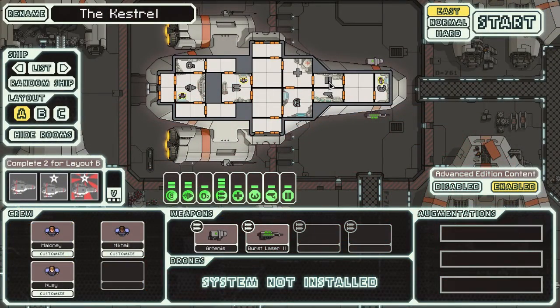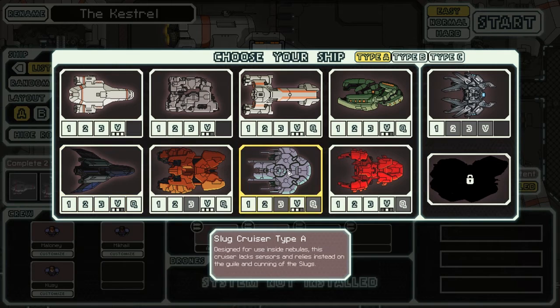Hey everybody, I'm FruitBats, and this is FTL, Faster Than Light. FTL is a fun little roguelike game where we assume the role of a plucky crew of a Federation starship that's being pursued by the Rebel fleet. They chase us across eight sectors of space until we face off against the Rebel flagship, and when we destroy the Rebel flagship, we win the game. This being a roguelike game, it's random what weapons we might encounter, what augmentations we might get, and what encounters we have.